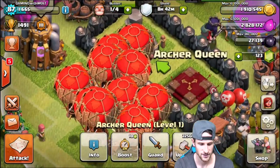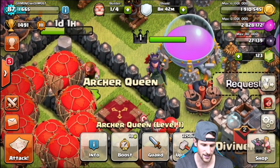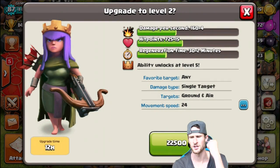Everybody wants to — okay, there she is. Sorry guys, she can be a little bit shy at times, but our lovely little queen right here. Huh? Yeah, that was kind of weird. All right, we're gonna upgrade her with 2,250 dark elixir. Here we go!